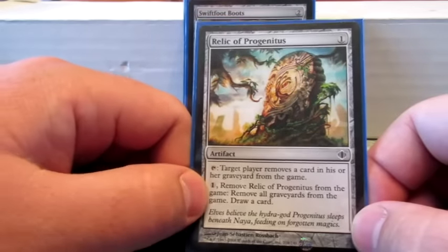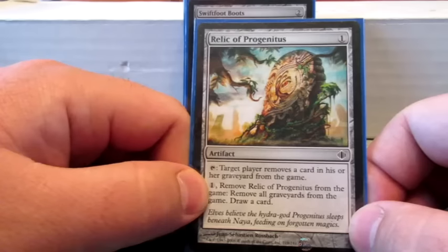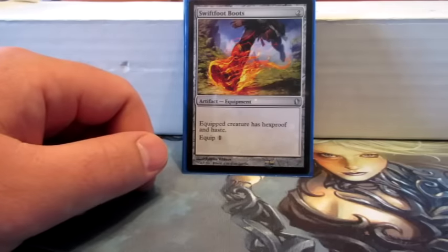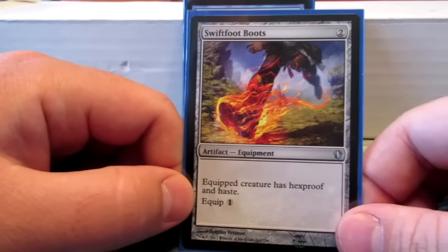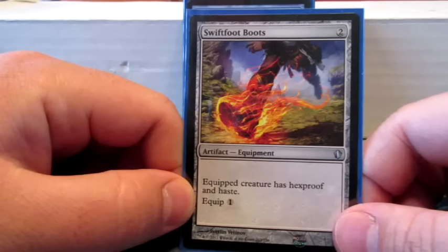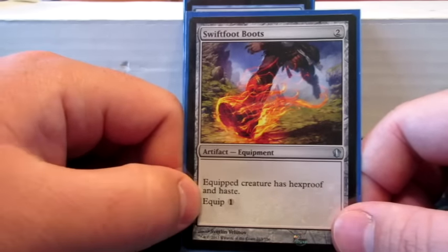Relic of Progenitus is just my graveyard control — taps to remove a card, pay one to completely remove all the graveyards and draw a card. Swiftfoot Boots just gives Jalira hexproof, and haste helps too — if I have enough mana I can actually cast her and use her ability on the same turn if it's a later game.